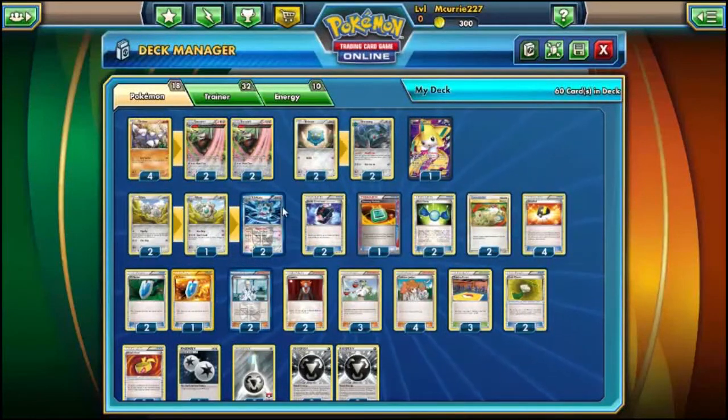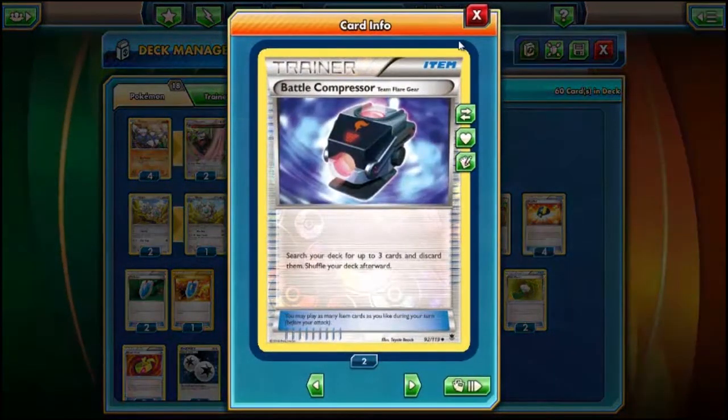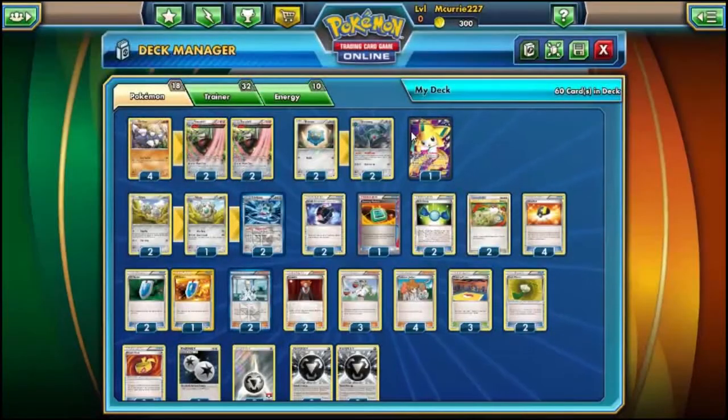Basically the deck is based around Klinklang and Excadrill. Let's get into the trainers. We run two Battle Compressors — search your deck for up to three cards and discard them, then shuffle your deck. Basically just to get your metals in the discard, to grab a supporter if you have a VS Seeker, or to thin cards you don't want in the deck anymore. Battle Compressor is probably a one-off in just about everything right now because VS Seekers are played in everything.